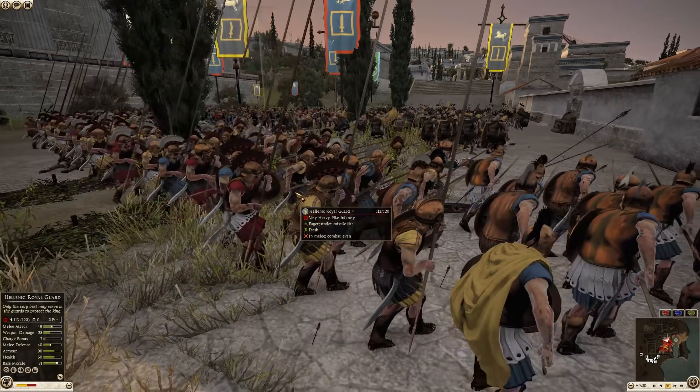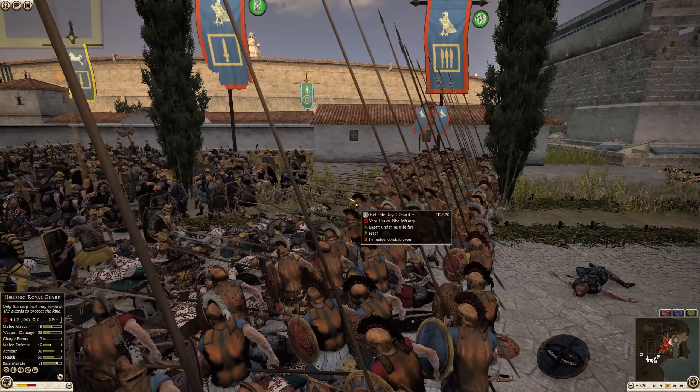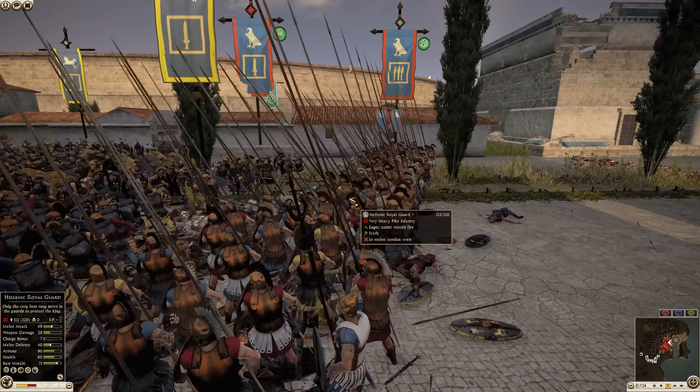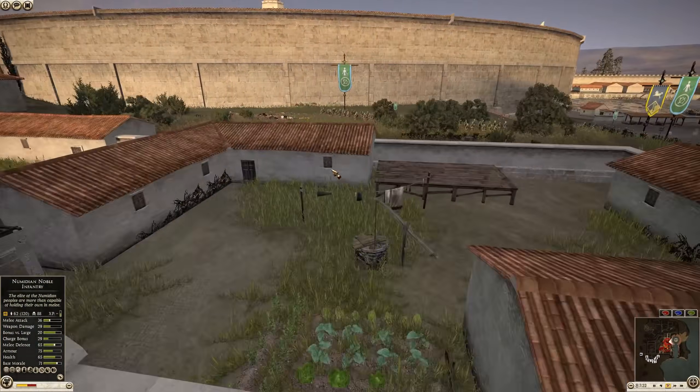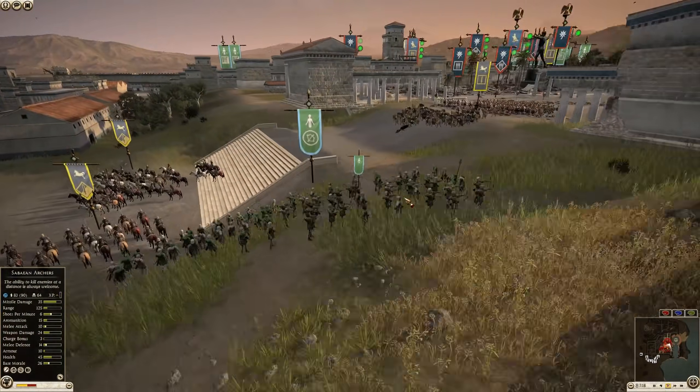Hellenic Royal Guard are moving forward. They are getting blasted with arrows right now, but a lot of the arrows are missing — it's kind of an awkward angle for Saba's Archers.